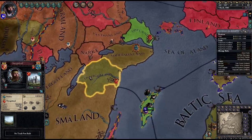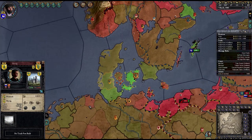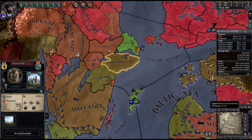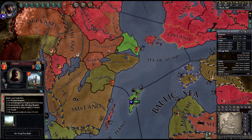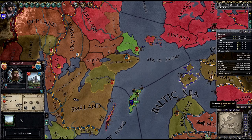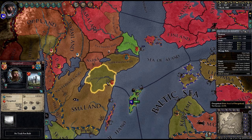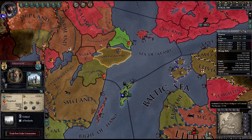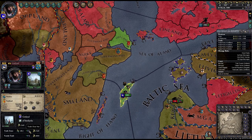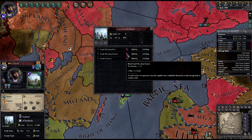We have money now. Let's build a trade post here and see if that increases our trade zone. Or should I just save for this one? I'm going to go for this one — less money — and then we can aim for that one, and see if that gives me a better trade zone. Now I'm gonna save up money for the merchant enclave, I think.